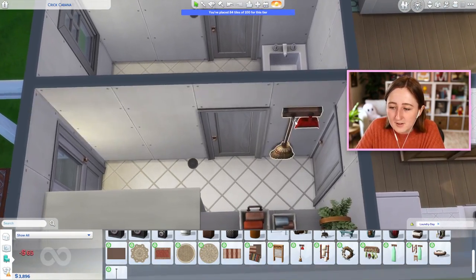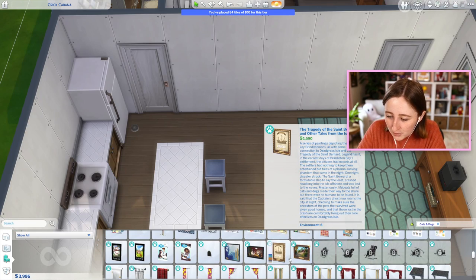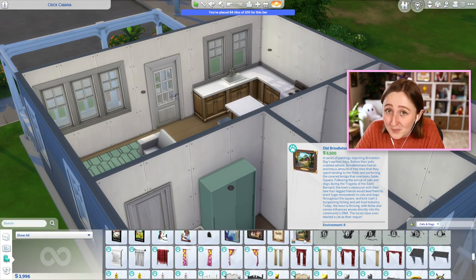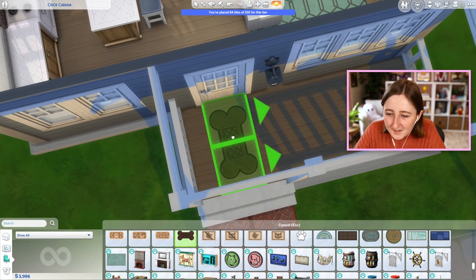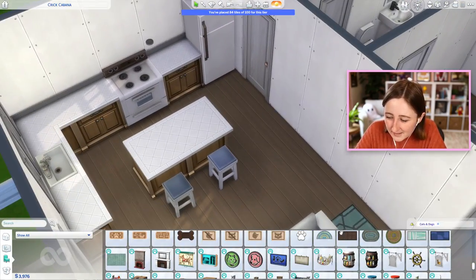It might be kind of fun to put some laundry utility room type decorations in here, like the broom. I'm kind of trying to go through and figure out what sort of Cats and Dogs items I can use — I'm trying to use only Cats and Dogs and Laundry Day in this. Some of this is really expensive though, this painting is $3,500 — so never mind. There is a little dog bone doormat. Maybe we could put the doormat and then get some pet bowls or something inside.